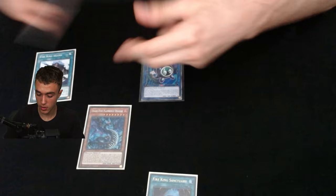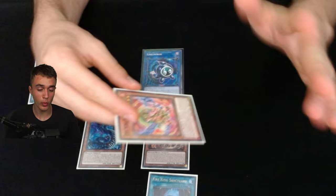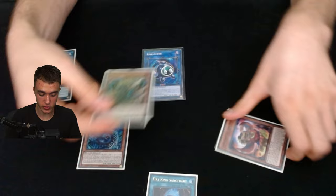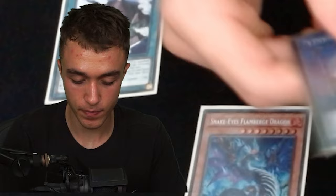Island effect pops the Ponix, search Garunix, special summon Garunix. Garunix pops Nervada here, search Garunix again. Garunix effect — now here if you know they don't have Nibiru you can go for Kirin, but I always like to play around Nibiru so I pop Nervada. Nervada brings back Ponix. Keep the Dragon on field for the Nib check — if they Nib you can still play through it. Go these three straight into Princess, no IP because the Dragon effect is already used.